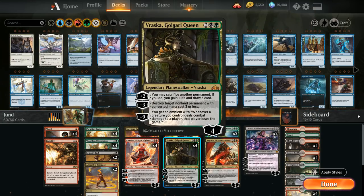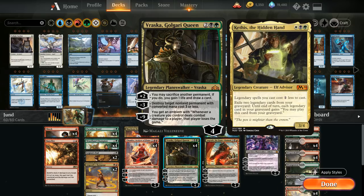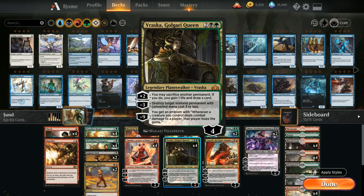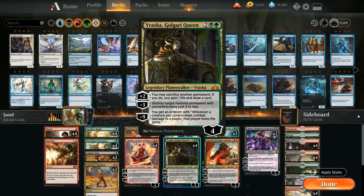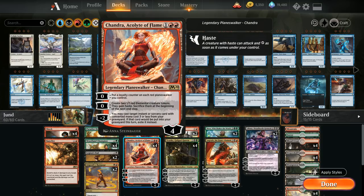Then we have the full playset of Vraska Golgari Queen, which we can use as removal. A lot of three mana cost creatures in the format — especially the Kathis combo deck — have a ton of different targets for Vraska to kill. It can also take out the Faeries and Narsets. The plus two ability is great for drawing extra cards alongside Chandra. If we ever get to live the dream of using Angrath to steal the opponent's creature and then sacrifice it to Vraska, that feels pretty good. The ultimate ability making an emblem is also quite good in our deck since whenever a creature we control deals combat damage to a player that player loses the game.